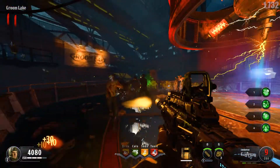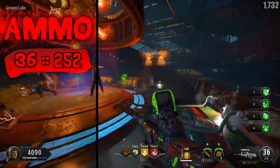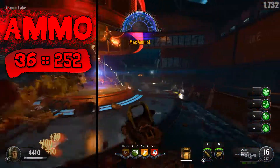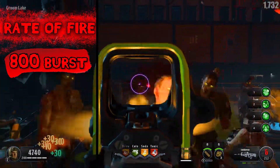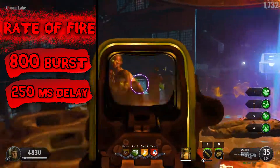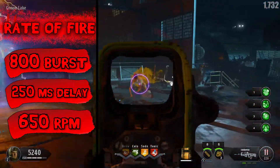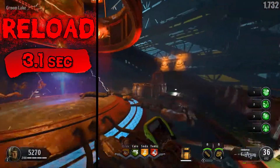Ammo capacity is unimpressive for the Swordfish, giving you 36 rounds per clip and 252 rounds in reserve. Each burst will fire incredibly fast at 800 rounds per minute, with a burst delay of 250 milliseconds between each burst, giving the Swordfish an overall rate of fire of 650 rounds per minute. Reload speed is slow, sitting at 3.1 seconds.